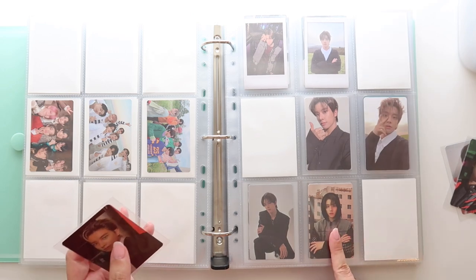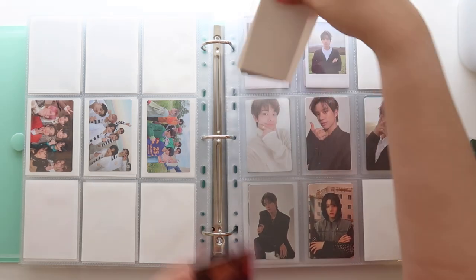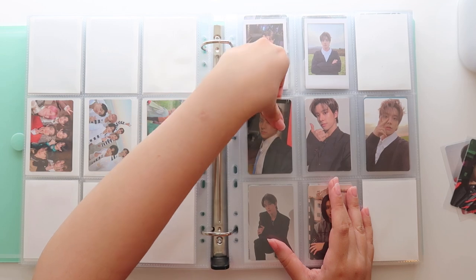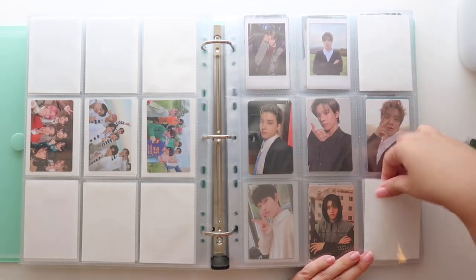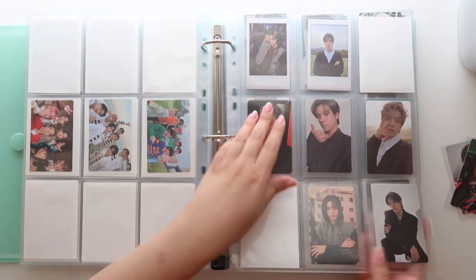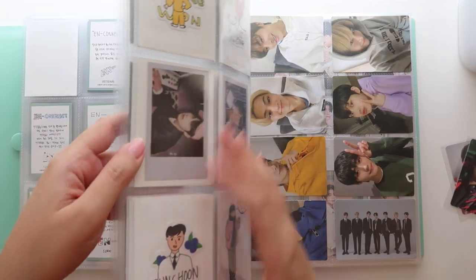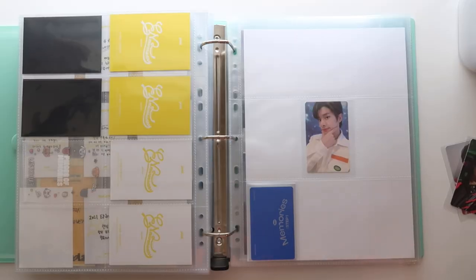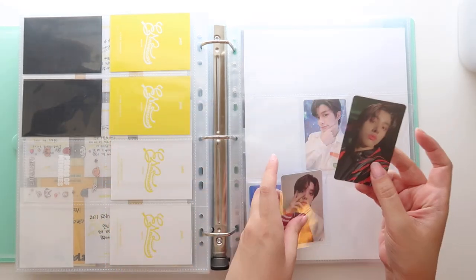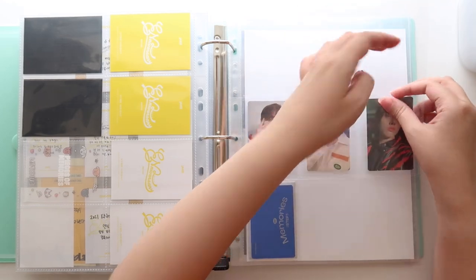Now moving into Dimension Answer, I have this Weverse rare benefit that I traded with my friend Pamela. This is Target, I believe. I think I'm gonna put him up here in the middle. That is the Dimension Answer page. And then I need to go over to memories. My memories page is still pretty blank, but I pulled this one and then Melanie and Pamela helped trade with me for the other two versions. I am finally done collecting his memory set.